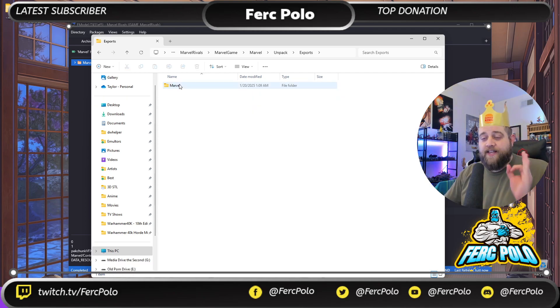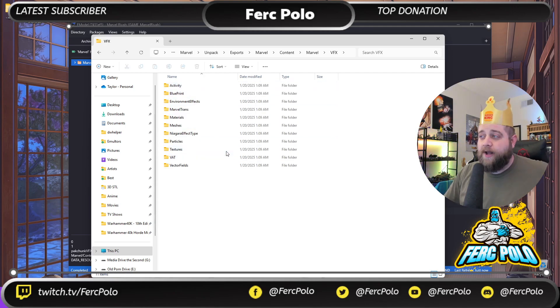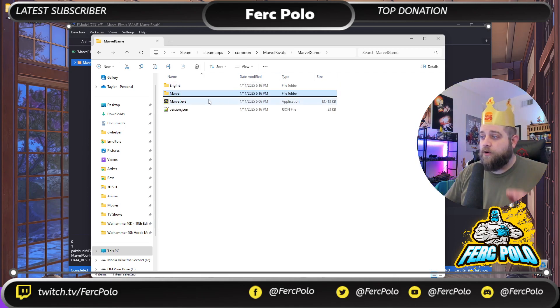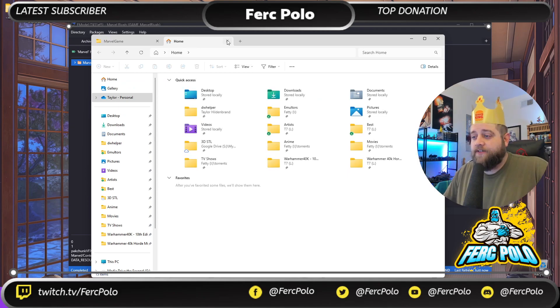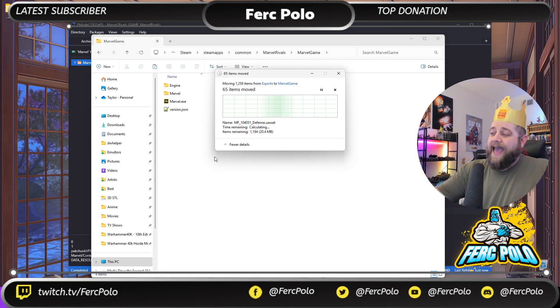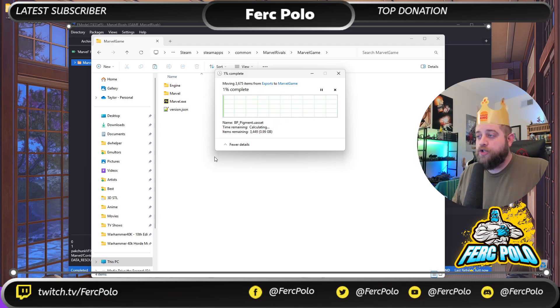Go into Exports. This is all you have to grab — you do not have to go into Marvel Content, Marvel VFX, or any of that. Just go to Exports and I'll right-click cut. Then go back to the Marvel Game folder and right-click paste. It will add the original game assets from the unpacked pack file to the folders they would have been in if the game didn't have packaged files.